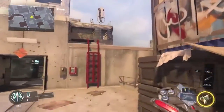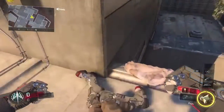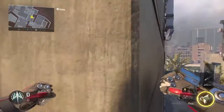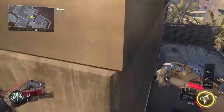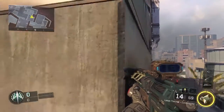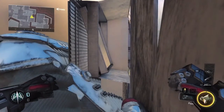Alrighty guys, so to do this glitch it's pretty straightforward. You're going to want to come up on this elevated area right here and walk right into this corner, and basically what you're going to want to do is keep jumping up until you mantle inside the wall. Now this might sound a little bit weird, but eventually if you practice it enough and you hit just the right spot, you'll be able to mantle in the wall, like right there.